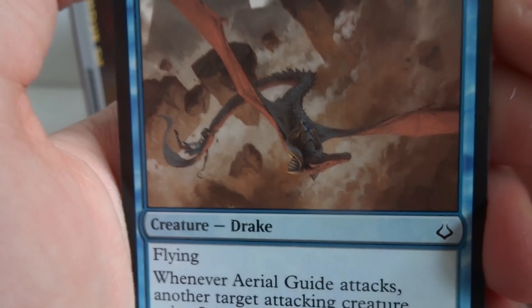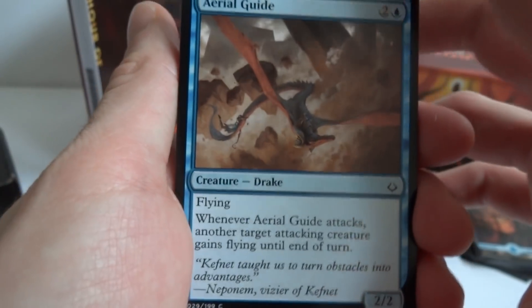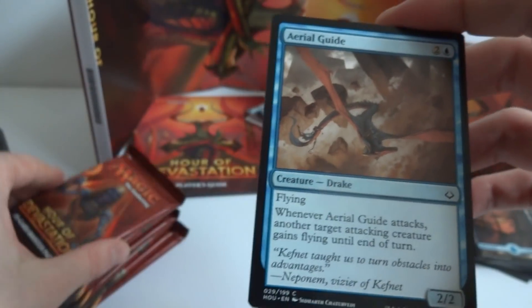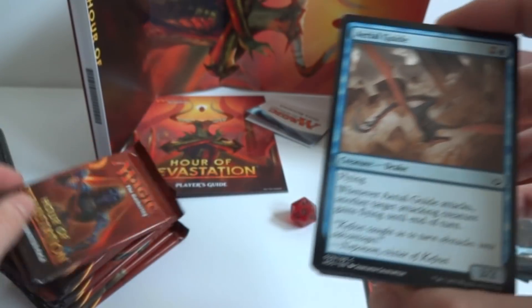The art looks very pharaoh-themed — well, they did say 'god-pharaoh,' so this set is probably representing Egypt or something like that. Next card is Act of Heroism. Looks like this girl — someone you don't want to mess with — is fighting skeletons or demons, protecting her town with a long sword in each hand, blocking two attacks at the same time while screaming.